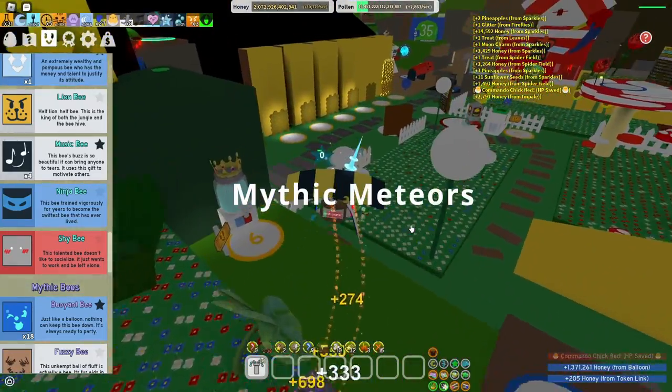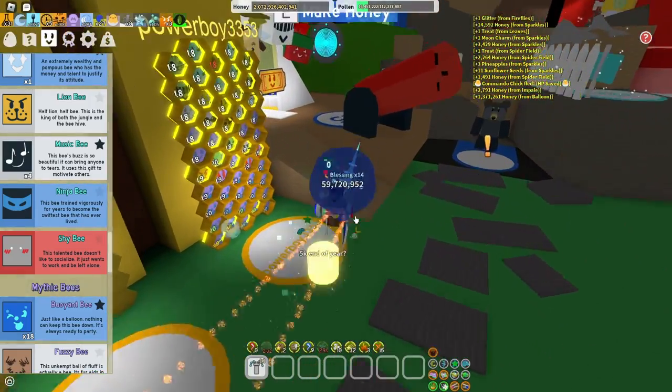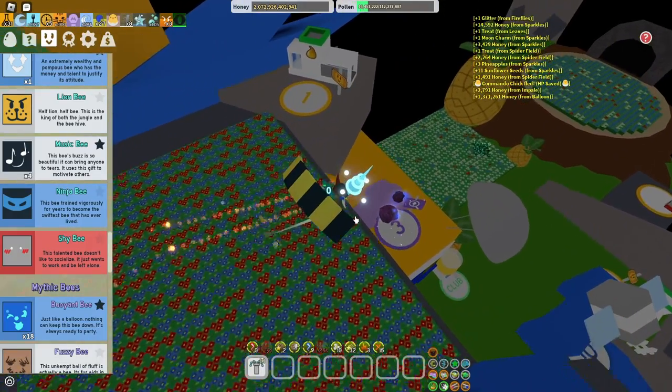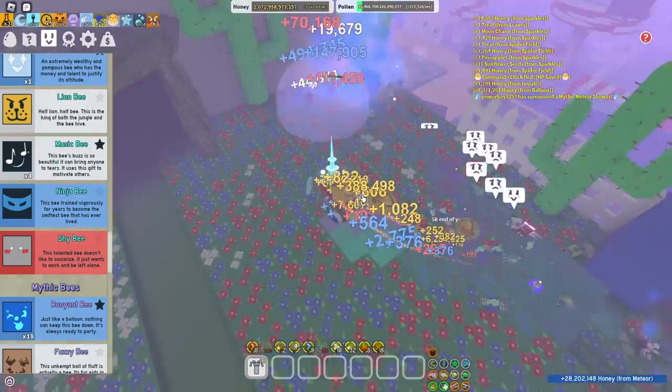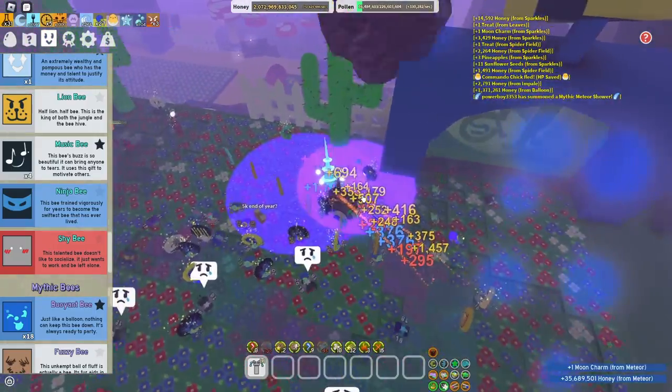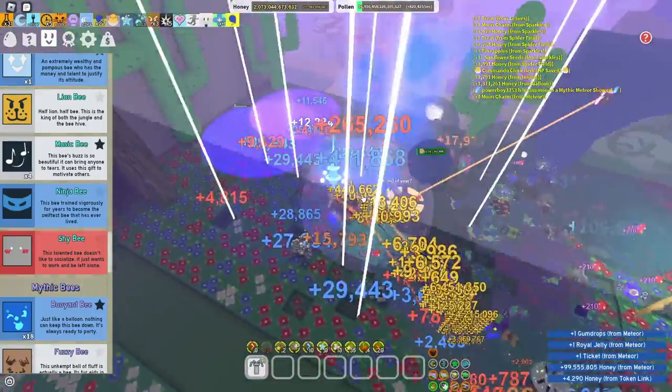The eleventh way is from mythic meteor showers. To use the mythic meteor shower you need to discover 3 mythic bees, or ask someone else who has discovered 3 mythic bees. The smaller the circle, the higher chance of better loot you can get. I just got a ticket.